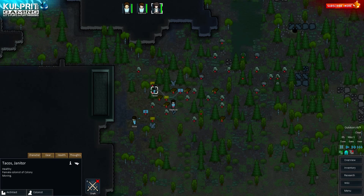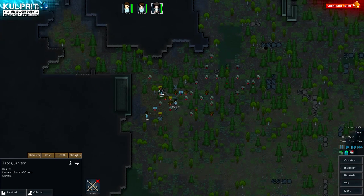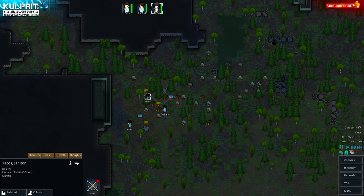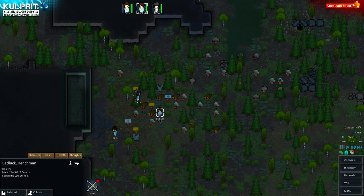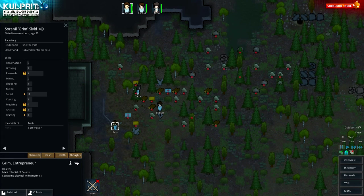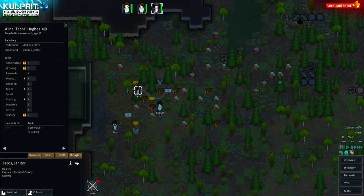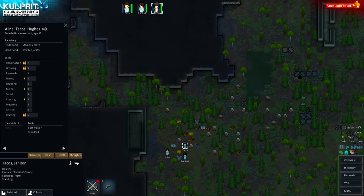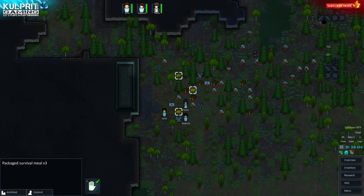Those are our three original cast members — Grim, Bad Luck, and Tacos. My goal is that they survive to the end, but knowing this game, that probably won't happen. I've had three save games so far with about 10 to 15 hours played — two have failed miserably but have some good stories I'll share. The third is still ongoing and I've been using it to learn the end game.